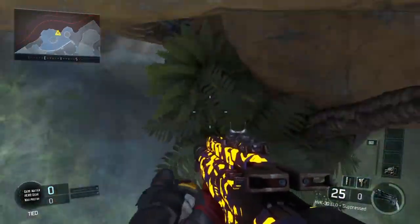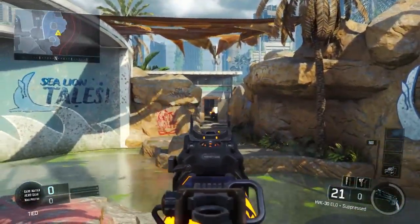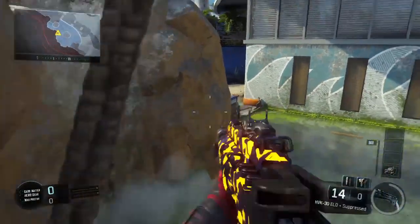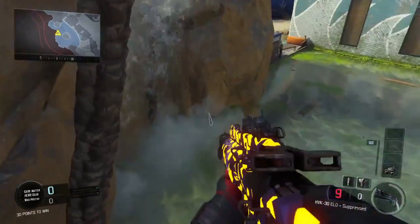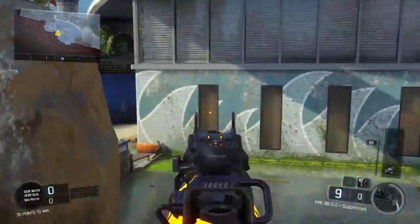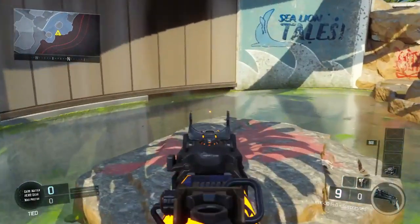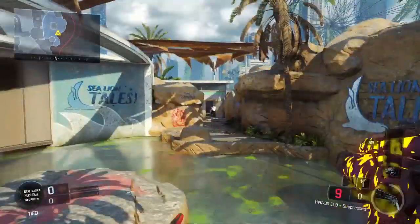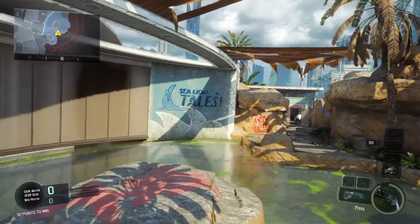Basically, all you have to do is jump up here and you'll be on these leaves. From here you have control over multiple angles — over there, over there, here, and here. You can put down shock charges there and over there, keep watch, and if a shock charge goes off, shoot here and here. You can also throw tomahawks. It's a really cool glitch.